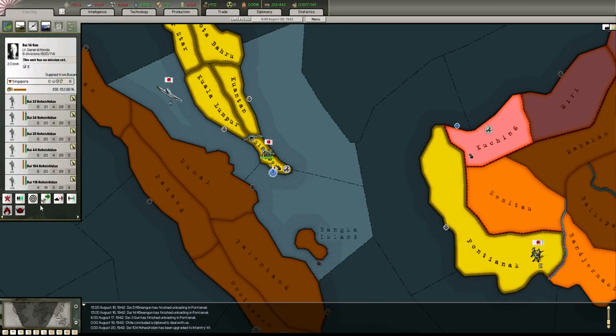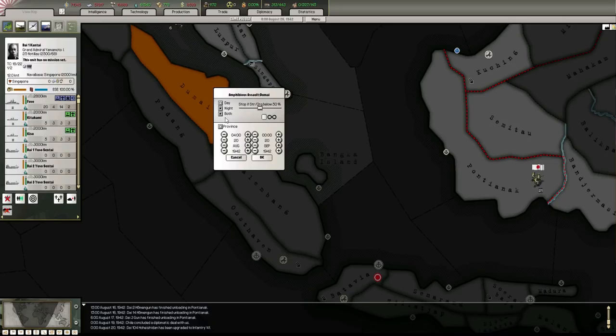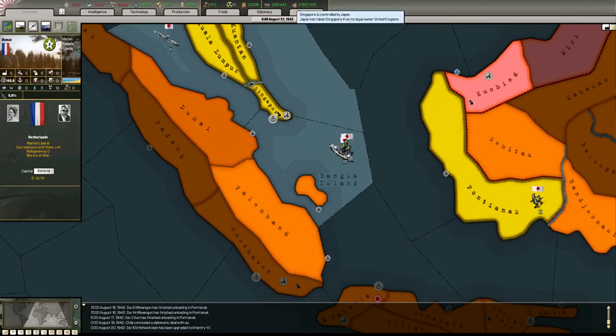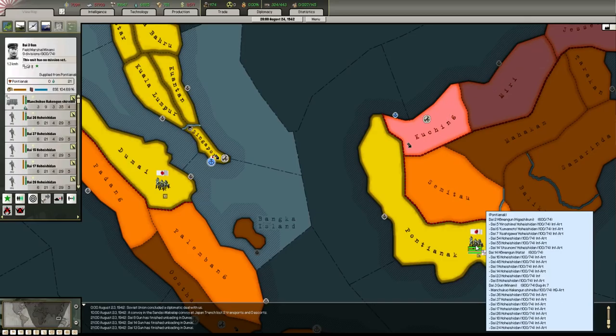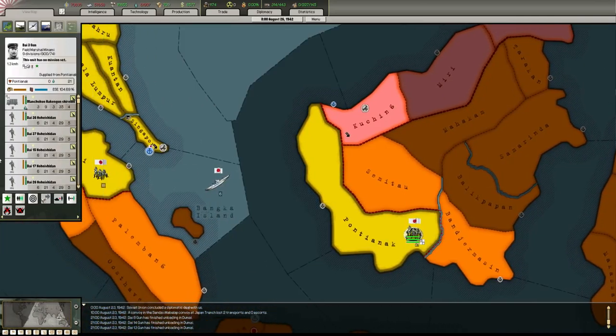Grab you guys, go. The biggest invasion - day and night, go go go! No troops here, mopping them up. Oh we did drop an HQ too, that's just sat here.